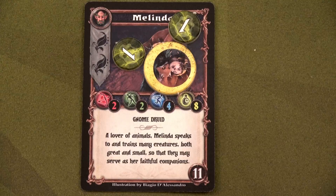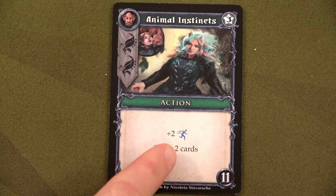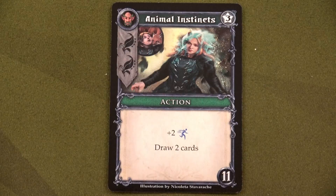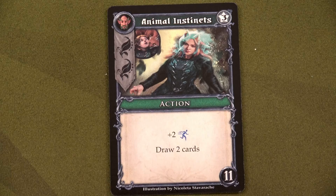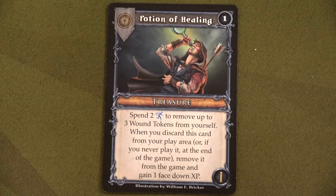Okay, that is enough talking — let's jump into part three. I've decided Melinda must be a really quick gnome because she always likes to go first, so we're going to activate her first. We'll play Animal Instincts, giving us plus two movement for a total of six, and we get to draw two cards — we draw Kath and Scorn. Then we'll play Scorn and Trickster face down to add plus one to movement for a total of seven. We'll use our Potion of Healing to heal both poison wounds, spending two movement, going from seven down to five.